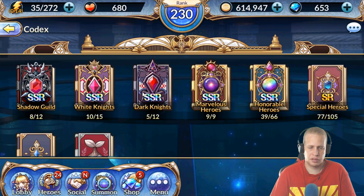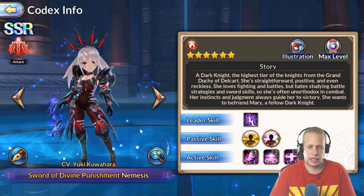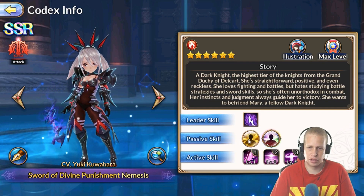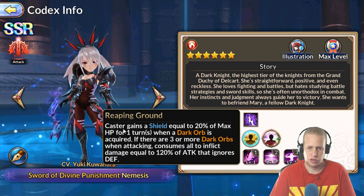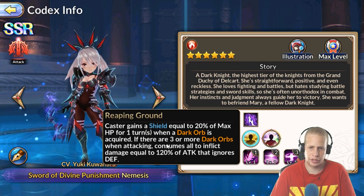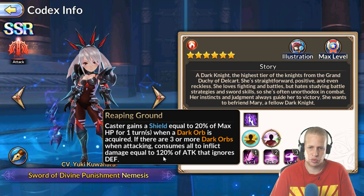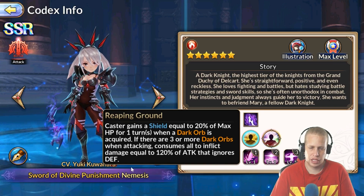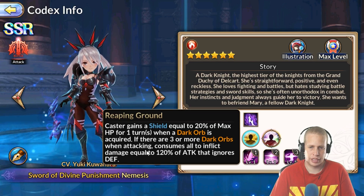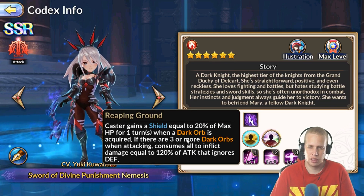Now I'm going to say something that's probably a little unpopular — hear me out. Nemesis got her buffs, and I am simultaneously happy and upset. Her leadership is still the same crit strike damage. Her passive now grants a shield equal to 20% of max HP for one turn when a dark orb is acquired. If there are three or more dark orbs when attacking, she consumes all of them to inflict damage equal to 120% of attack that ignores defense — I've heard that hits all enemies, which is very strong. She also got a passive speed buff of around 40 to 50 speed, making her pretty fast.